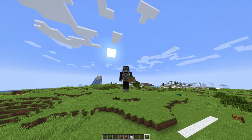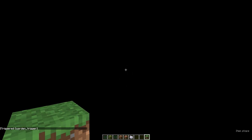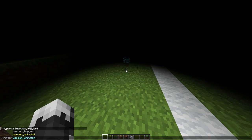The first thing you need to do to become the Warden is type the command slash trigger warden_trigger. That's literally it. And to unbecome the Warden, you just type the command slash trigger warden_uninstall.